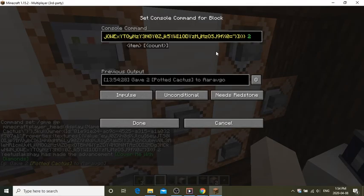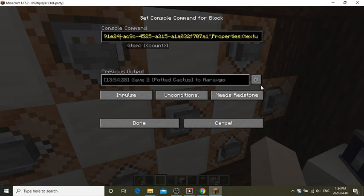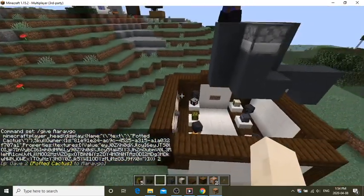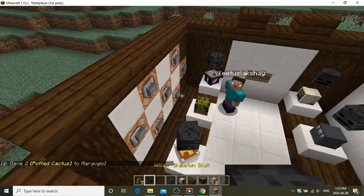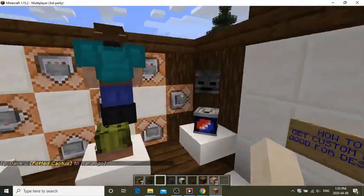If you want to give it to a specific player instead of the nearest player, you can just replace @p with your username. Also, do not mess with the other settings — they're basic settings, make no difference. So if a lot of players are close to the command block and you want a specific person to get the head, just type your name. Click the button and it gives it to you specifically.